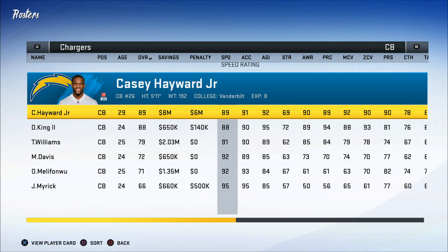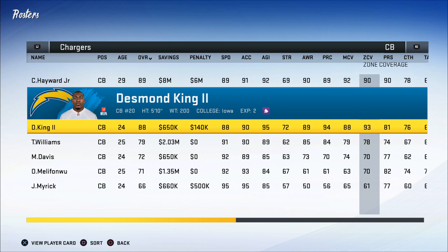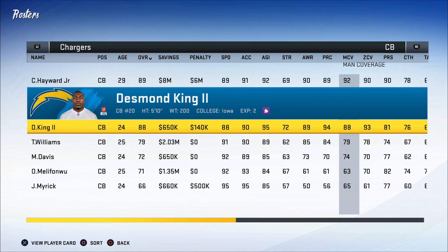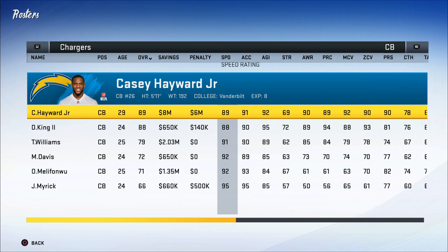You can see my two best corners are lacking in the speed department. That already indicates this team should run a little less man coverage than normal, or they might need to run more press coverage to jam receivers and not allow them off the line of scrimmage. Casey Hayward is good at both man and zone coverage and really good at press, so you can make up for the speed difference. Desmond King has 88 speed but really good zone coverage — he'll be better in zone.